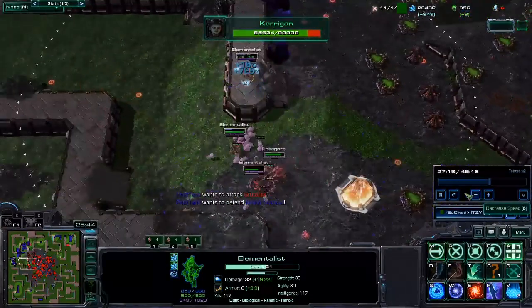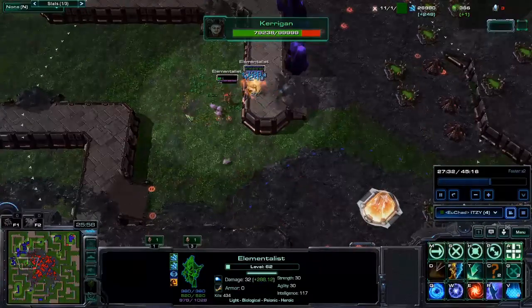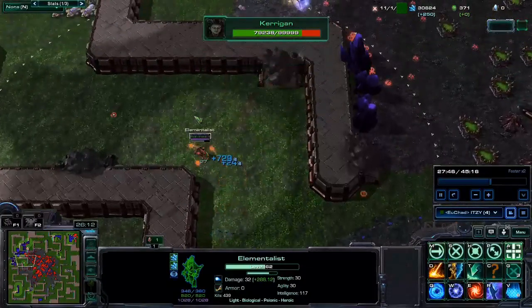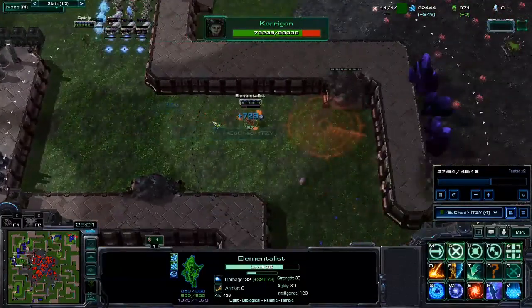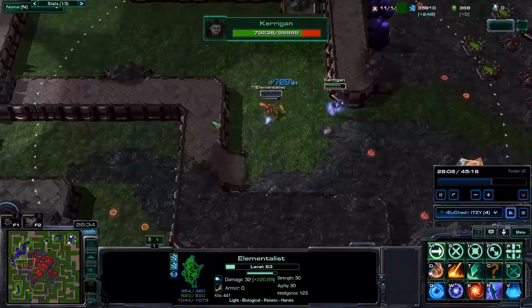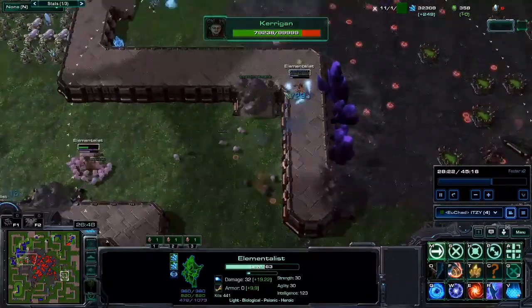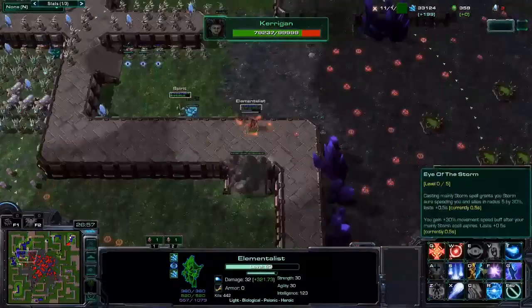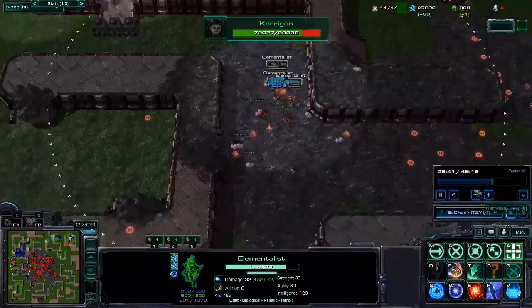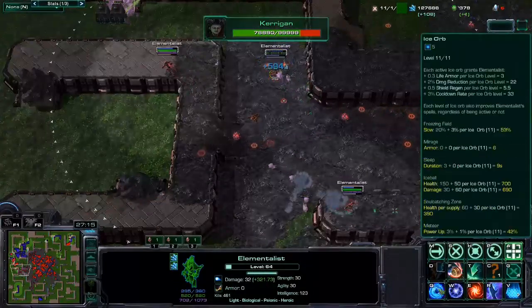This game will be a pretty big showcase as to what Mirage can do. Mirage is an absolutely OP spell — always use it. Try to get used to it, because the value you can get out of it is absolutely insane. As it comes for me, I use Mirage, spread my Mirages out a little bit, blink — because I got the talent Delusionist — and I'm safe. I swap back because I had my Ice Orbs around me and my cooldown reduction was fairly low.